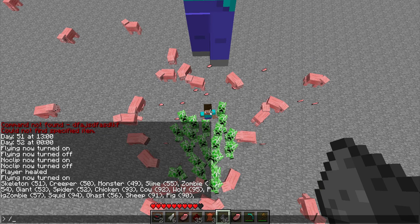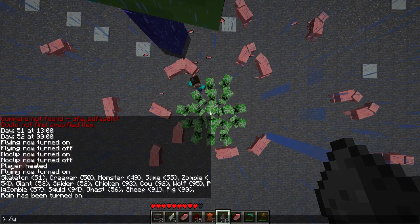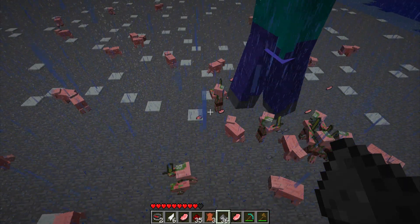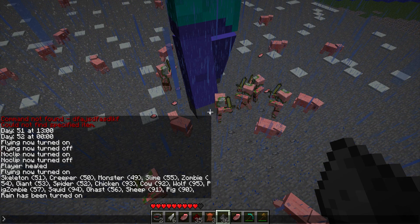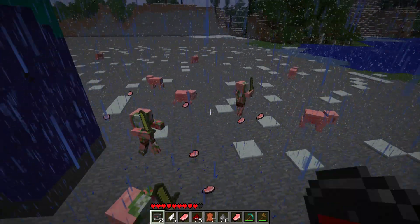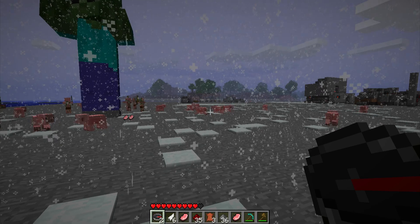Another thing you can do is control the weather. You do slash weather and then what you want. Slash weather rain — you get rain. You can also do slash weather lightning — and because pressing T freezes the game, wherever you're pointing when you submit the command is where the lightning strikes. Very useful. Then slash weather sun brings back sunshine.